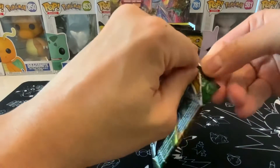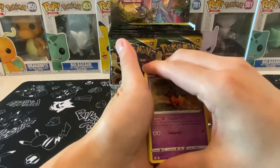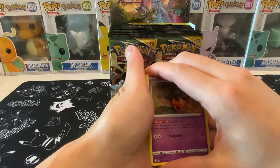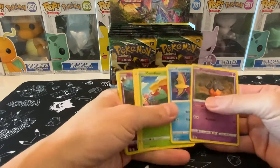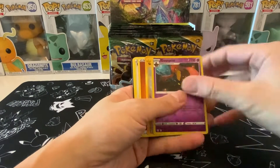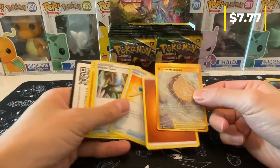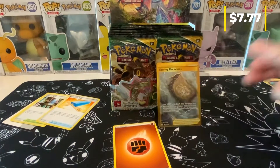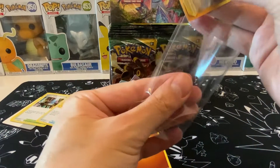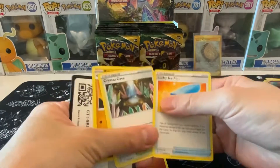Here we go — we are searching for the alt arts. I already have a couple: the Umbreon V, the Dragonite V-Max, the Glaceon V-Max, and the Glaceon Leafeon V-Max as well. Oh my god, we have our first secret card! First pack magic — Stormy Mountains! It's not an alt art, but we do have a secret card. Great way to start off this case break, box number one of six.